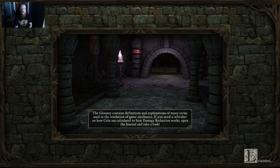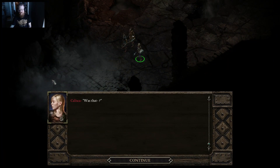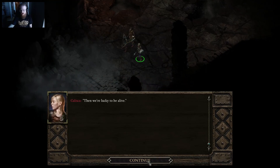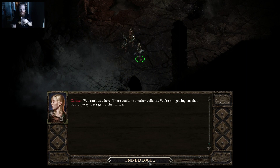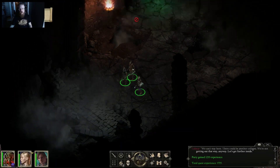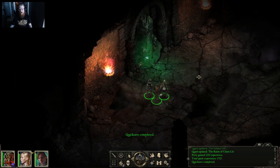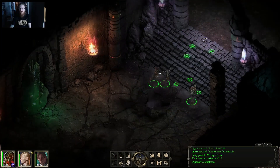There's a weird break — a glossary pop-up explaining game mechanics terms. We're now inside. Kalisa says we're lucky to be alive and that we can't get out the way we came in — there could be another collapse. We need to get further inside. So we have to go deeper into the dungeon. I'm going to save here. It's just like what happened in Lord of the Rings.